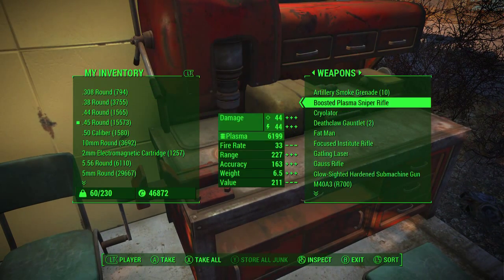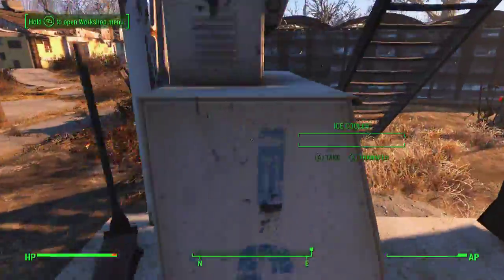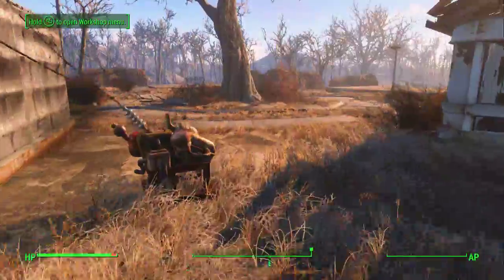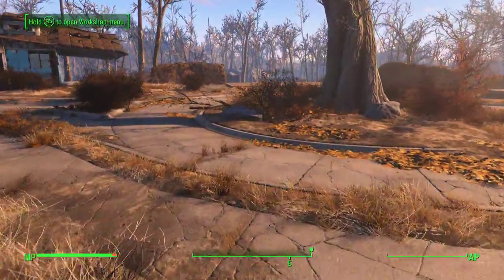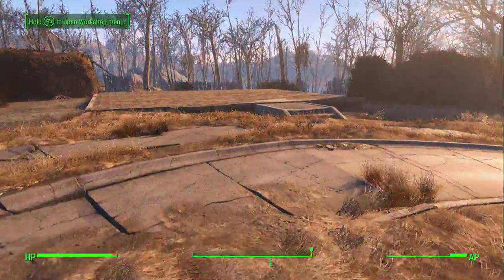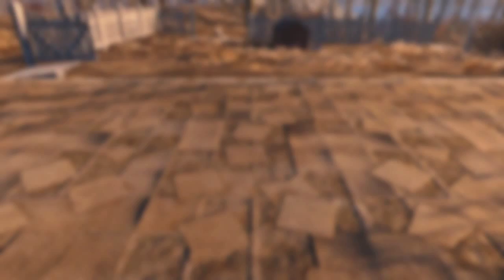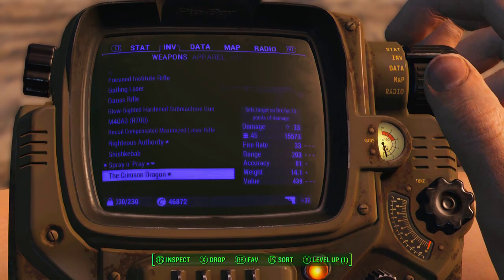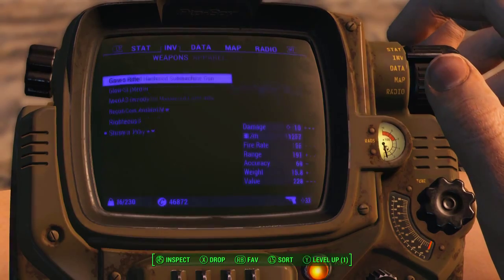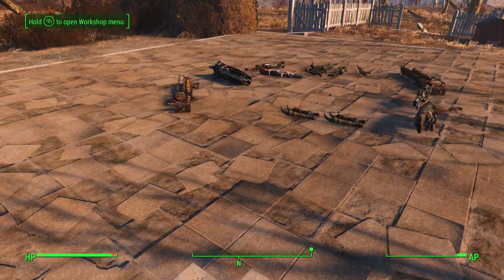This doesn't take too long — it's a little annoying but it's not like it takes an hour to clear the bar. In Sanctuary you also have a lot more building leniency; they let you build a little bit more here because it's a larger area. So you don't need to clear the bar as much as you would at the airport, where the bar fills really quick.